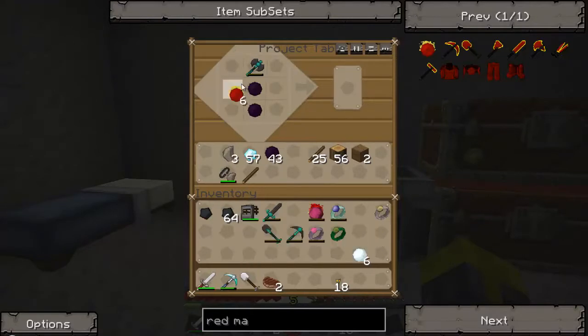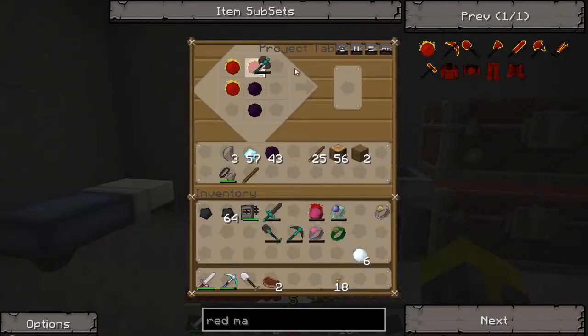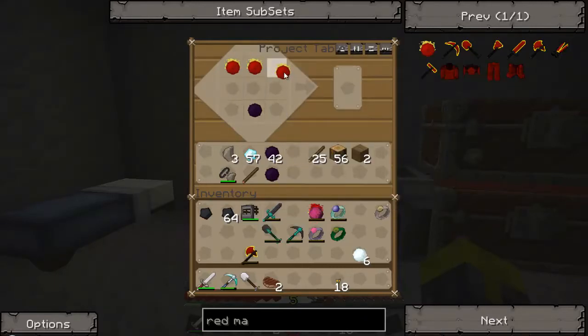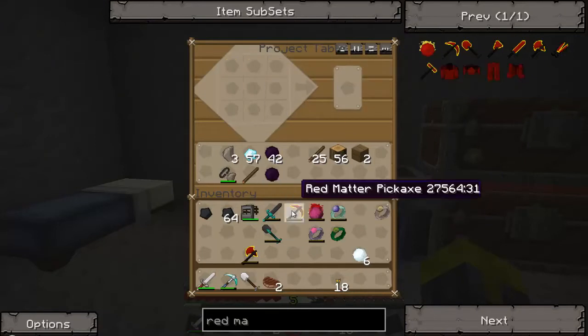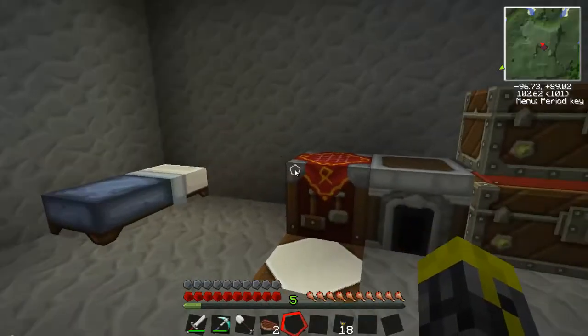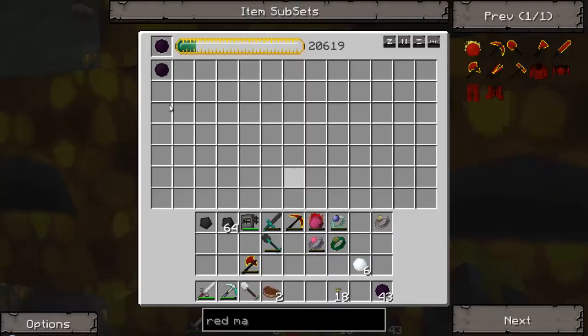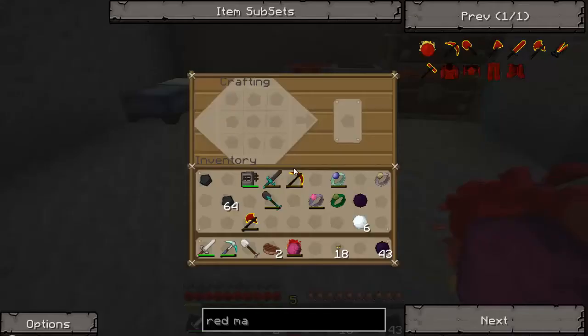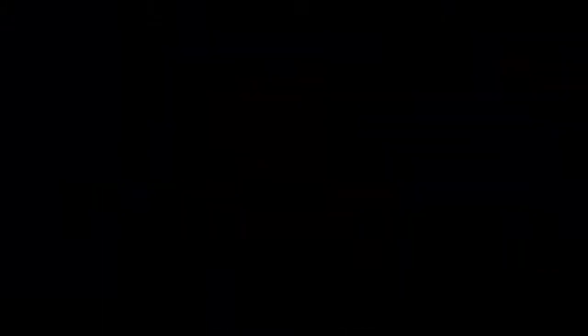So you need some red matter. You know what - is that how you do it? Yeah, I knew that. Right there - son of a bitch. Did I really just use the last of my red matter? Tell me I stuck a piece of red matter in here. No. Damn it. Guys, I'll be right back, I want to make some freaking red matter again. It's gonna take a while, I'll be right back.